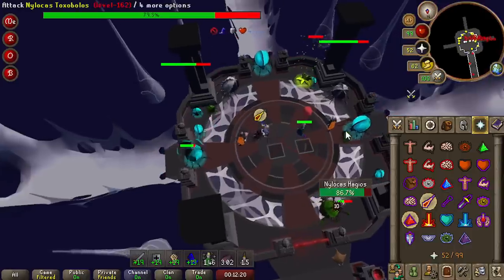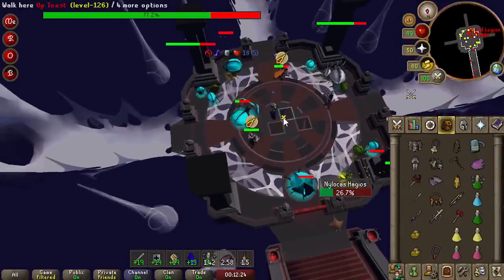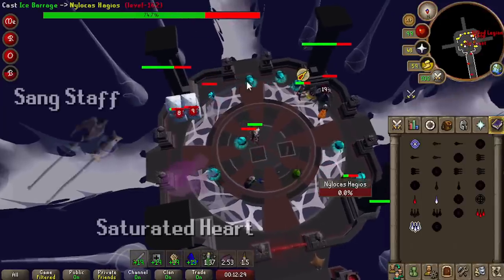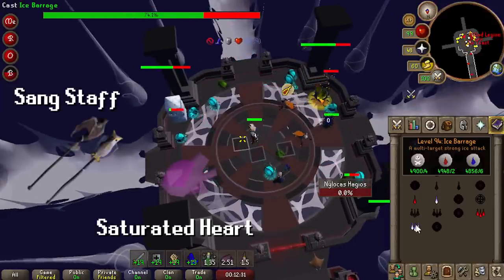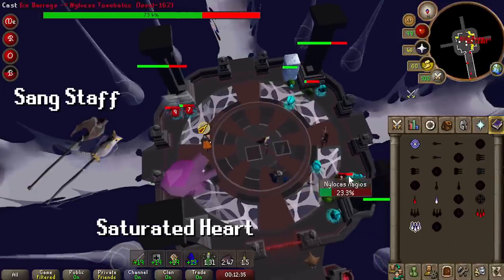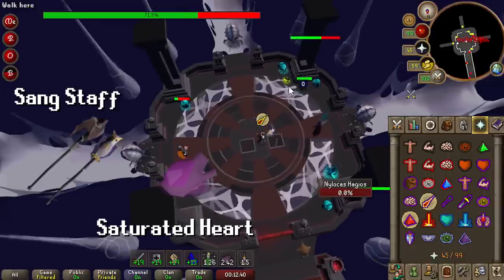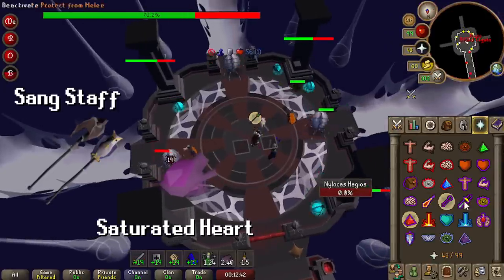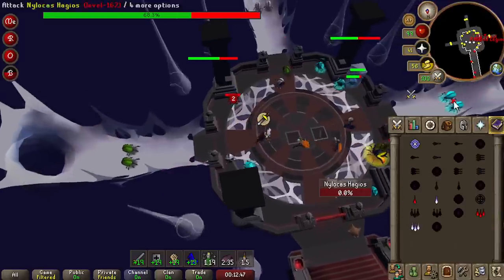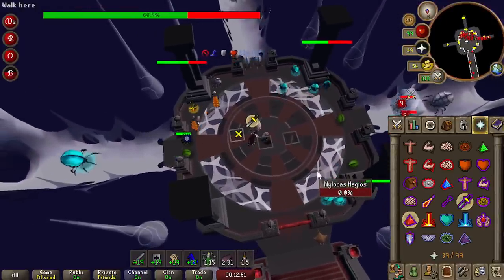Theater of Blood strategies haven't changed too much since coming back. Except for Mage Roll — now I bring a Saturate and Bewitch Heart, which gives constant plus 12 or 13 magic — amazing extra max hits. The new Ward from Raids 3 also provides extra max hits. So I'm getting like two to three extra max hits with my new mage setup, making the Nylo room much easier to kill the blue crabs. And the Maiden freezes are so OP now too.